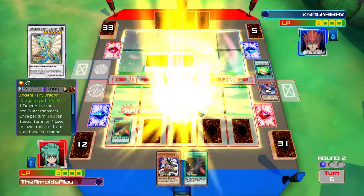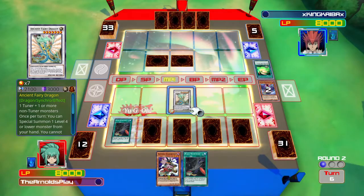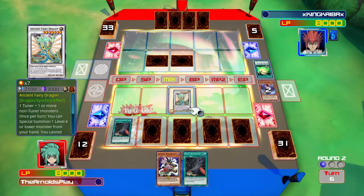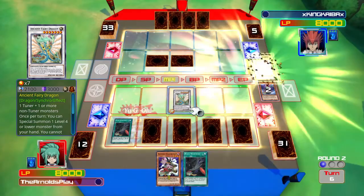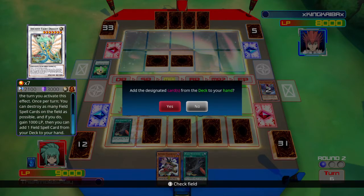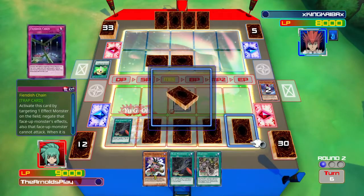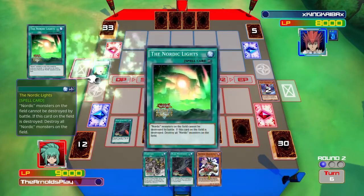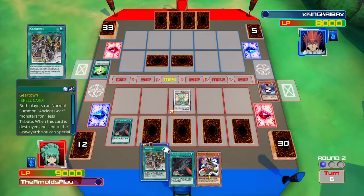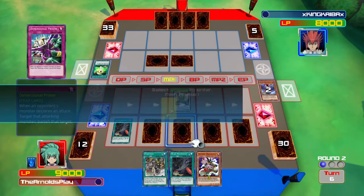I'm summoning Ancient Fairy Dragon here using Gale of the Whirlwind and Borer of the Spear. By summoning Ancient Fairy Dragon I'll have a bigger monster to attack over my opponent, but I'm using it here to destroy his field spell. Nordics have a field spell called Northern Lights — as long as it's on the field Nordic monsters cannot be destroyed by battle. Getting rid of that field spell is really helpful, and by destroying it I get to search out Geartown from my deck.